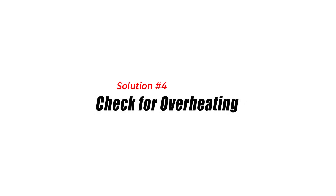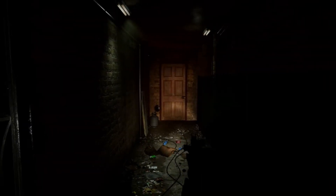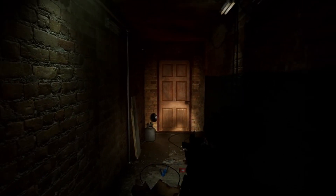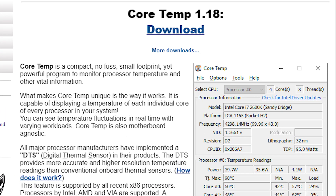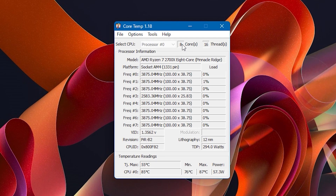Solution 4: Check for Overheating. Overheating can cause instability in your PC's components, leading to crashes. Checking the temperature and ensuring adequate cooling can help prevent crashes during gameplay. Download and install a temperature monitoring tool like HWMonitor or Core Temp, then launch it and monitor the CPU and GPU temperatures.